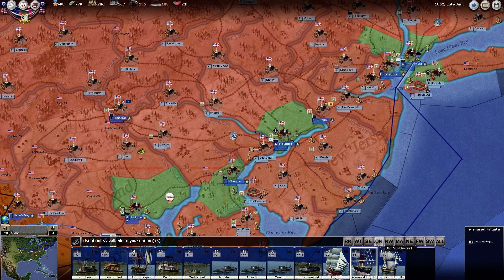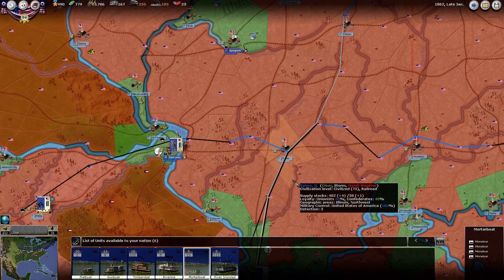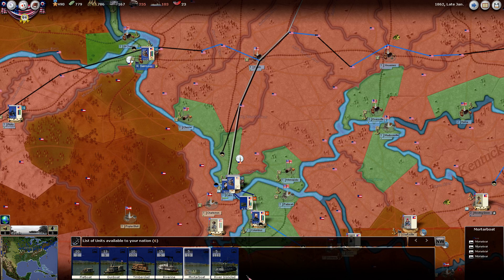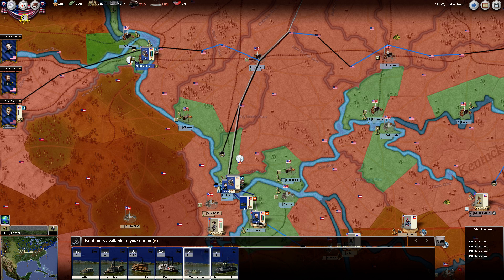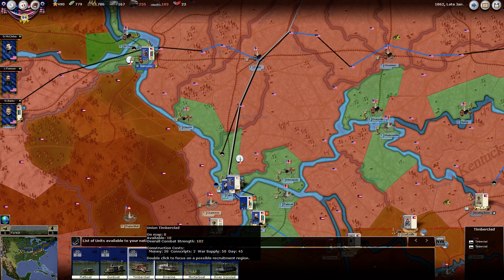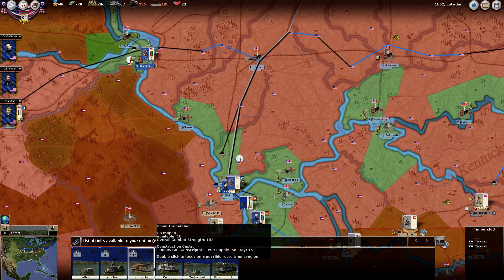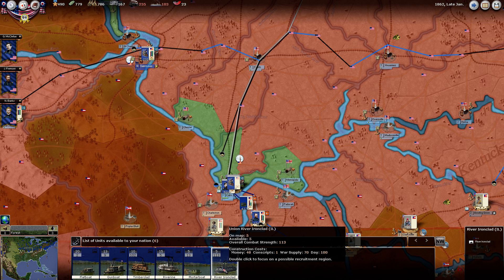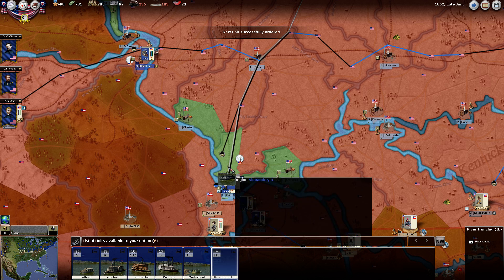Let's go back to the northwest and we can build more river ironclads. We can also build these mortar boats - they have a siege bonus when having a siege. River transport - those are pretty cheap, 20 war supply though. Timber clads are pretty powerful units, 50 war supply, whereas the river ironclads cost 70. Let's build two more river ironclads.